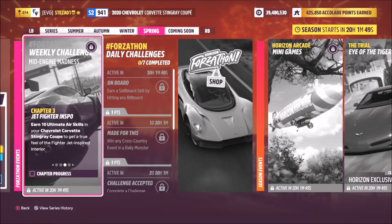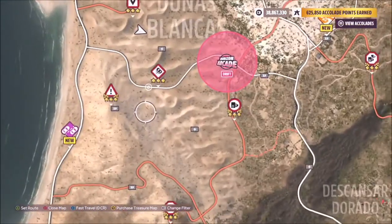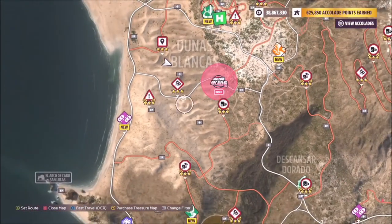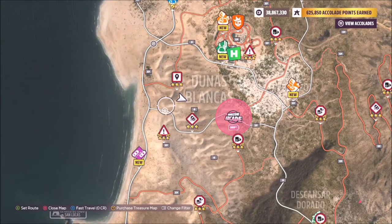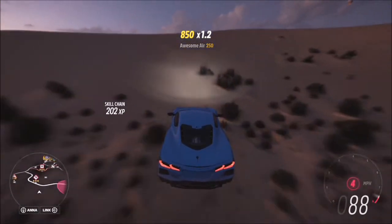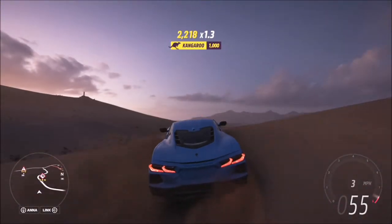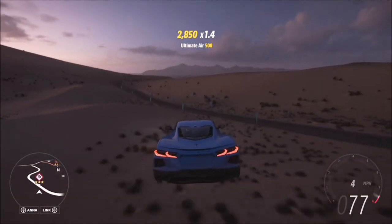The next challenge wants you to earn 10 ultimate air skills in your Corvette, which is nice and easy. To do this, I headed over to the Dunas Blancas — a large area of sand dunes in very close proximity. Even though this car is rear-wheel drive and not really set up for off-road, it's still super easy to get loads of ultimate air skills.